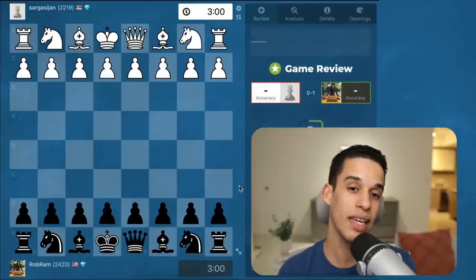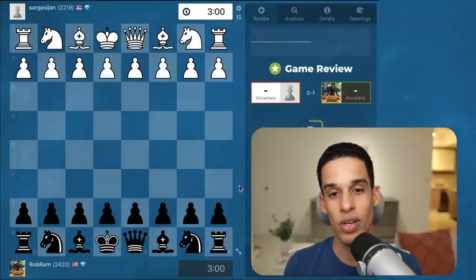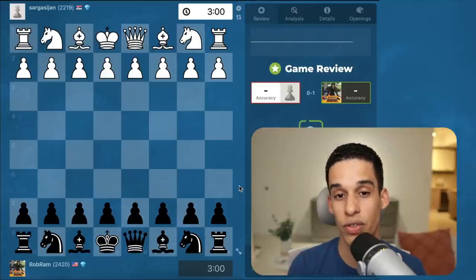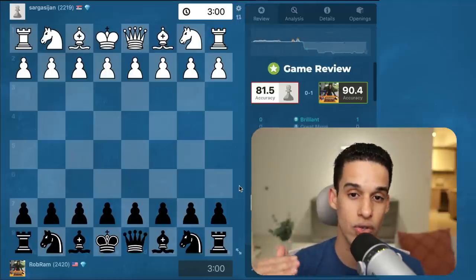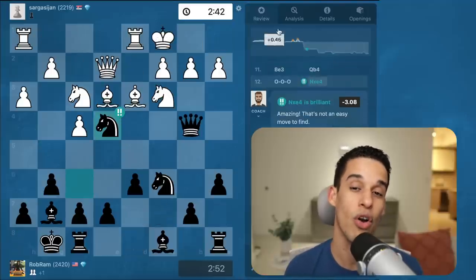They dropped the bishop, but from the moment they let us do that trick on them, we won this game. I hope you found some value in these games and that they helped reinforce what we covered in lesson 73. If you're new here, we have an entire playlist on the Pirc defense and all the different variations including the Austrian attack. I'll see you guys on our next lesson.